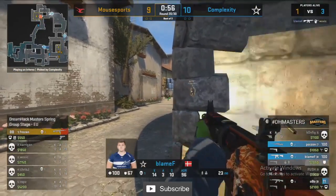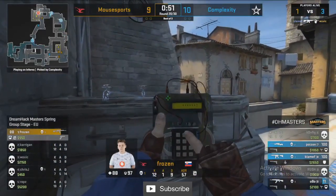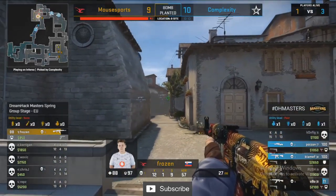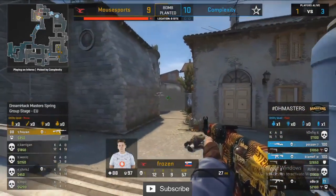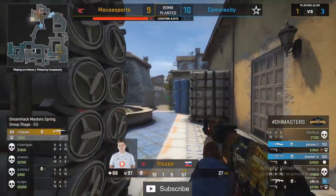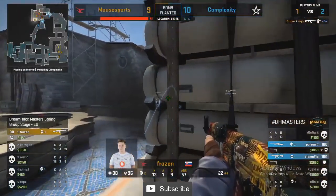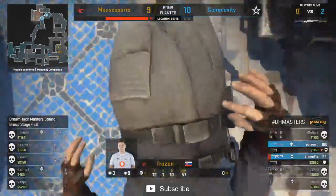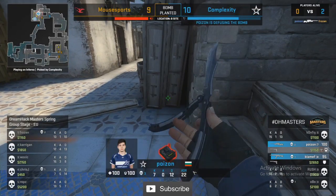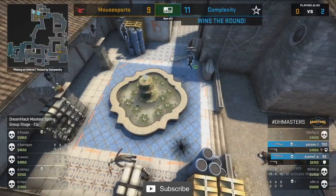They've got to pick up the pace though — no smoke for the cross, they flash over but Woxic doesn't survive the journey. Frozen left in a 1v3 — he opened up this B retake with a stellar shot onto Config. He continues in that fashion. There's a deep smoke in CT and Frozen's trying to keep an eye on it — two players there, then just one as Frozen strikes one from the tally. Poison comes through banana and Complexity find the 11th round.